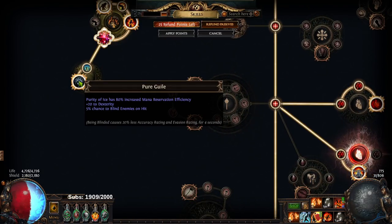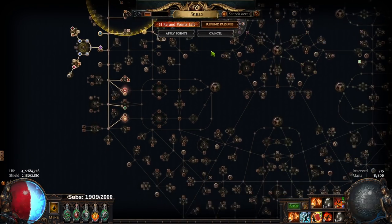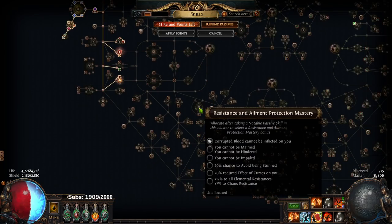We replaced this Jewel for right here, and then we also come down here and get Pure Guile. After doing this, you still have like 5 points left. So there is still one big thing to address: you lose Corrupted Blood Immunity.